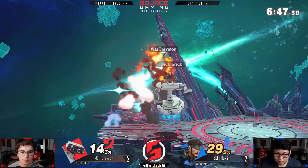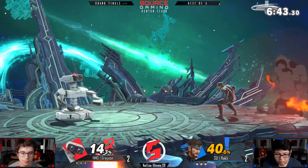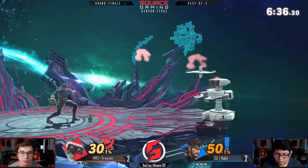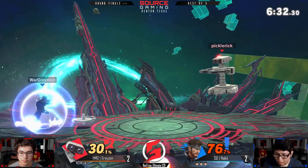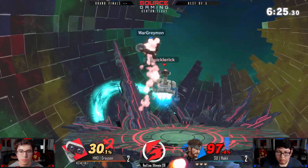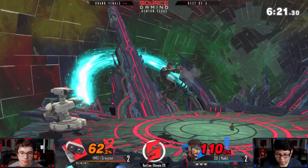Grayson is just floating around — he's not about to sit on the ground where he can get exploded, so he's taken to the skies, which is pretty smart. Snake's aerial game leaves a little to be desired — his aerials are very one-sided and situational. They're very good at what they do, but they're definitely not a multi-tool aerial like Rob's forward-air. Pressuring Rob is not easy, but for a character like Snake it can get pretty difficult.